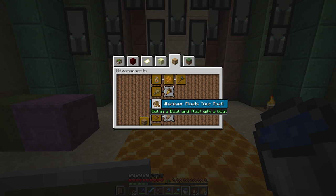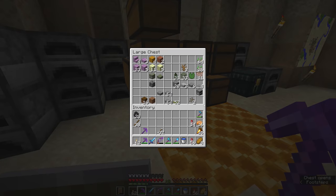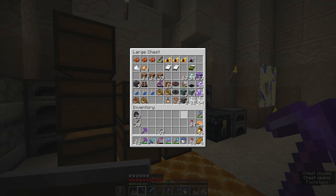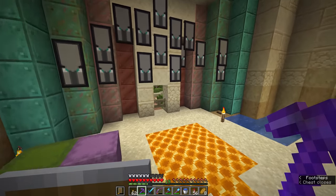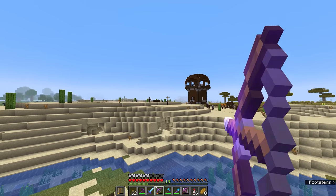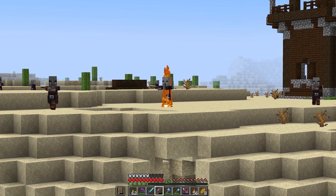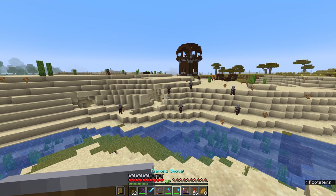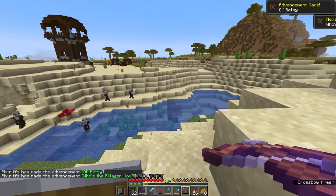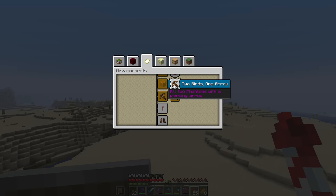I'm also curious about the one for getting in a boat and floating with a goat — I assume we can do this on land, so all I need is a boat. I'm also going to bring this crossbow with me, because one of the advancements we can get fairly easily from around here is to kill a pillager with a crossbow, giving them a taste of their own medicine. This flame bow is usually good enough to dispatch a pillager, but now I just need to shoot that guy — and there we go. We got two for one. Advanced, my friends. Advanced.